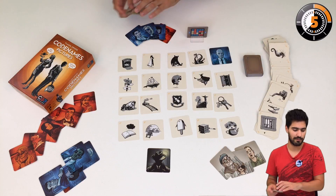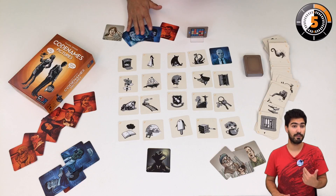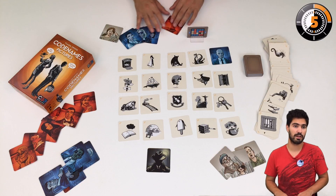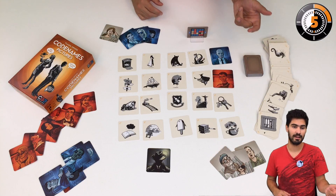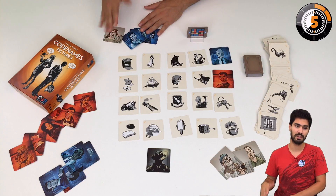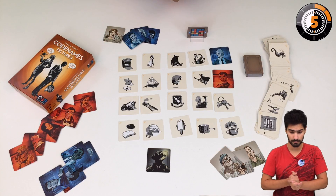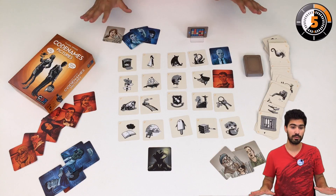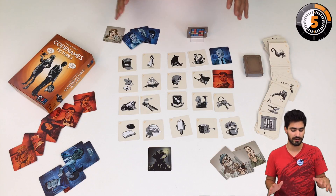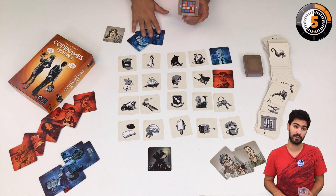Same goes if there is the closet monster here — it's a red one on the key card. If the blue agent points at it and says, okay, it's this one, I put a red tile and yield the priority. It's red's turn now. The game ends two ways: if you point at the assassin, your team loses immediately. The other way is if one team guesses all of its pictures and has no more tiles to play.